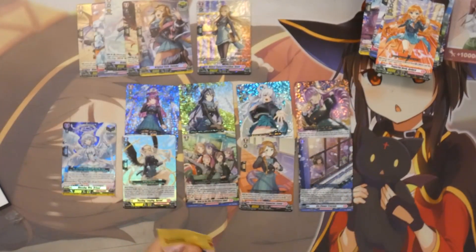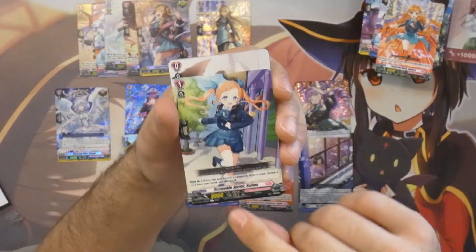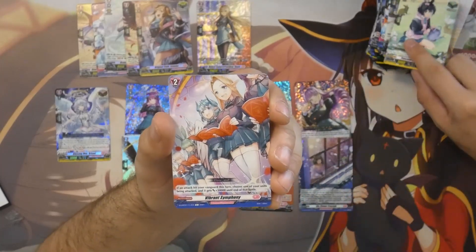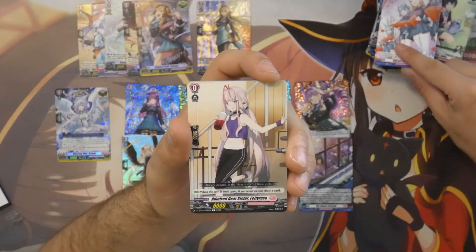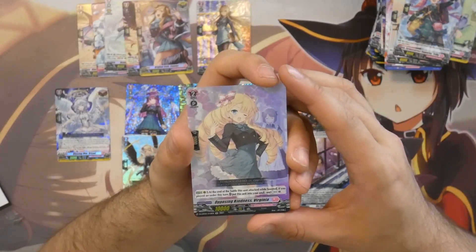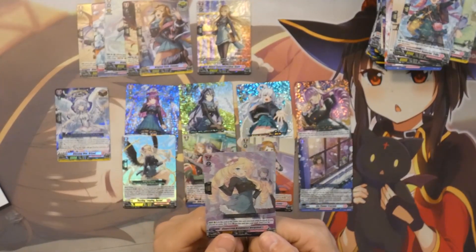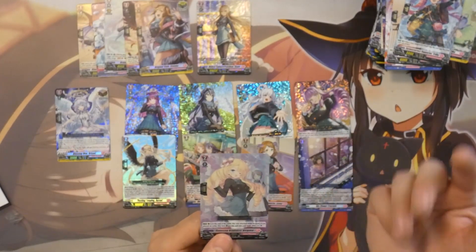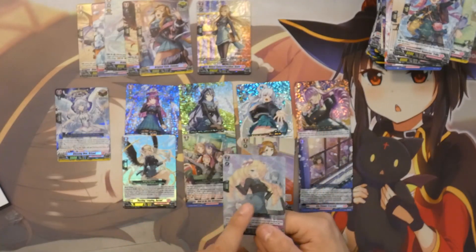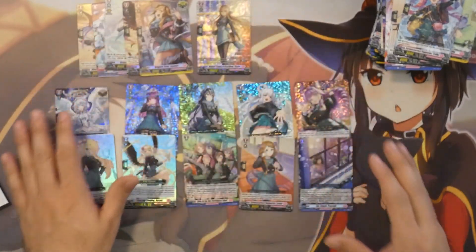And for the last pack, one more double R to go. We've got Scrambling Sprint Selma, the grade 0 Elisteel, another Heal, Vibrant Symphony, the grade 0 Velty Rosa, Trilby for the rare, and for our double R: Opposing Kindness Virginia. She's a really nice double R because she's very generic and can be used in a lot of decks — gives you Counter Charge, opens up the field, which combines nicely with Velty Rosa and maybe even Kairi. That rounds up all the high rarity pulls.